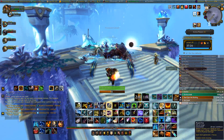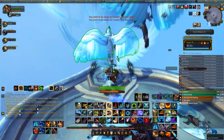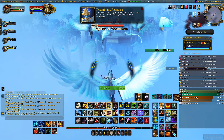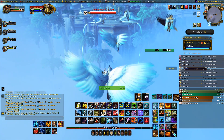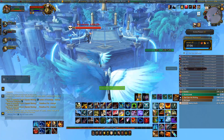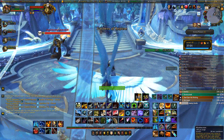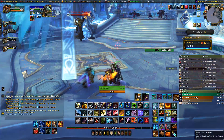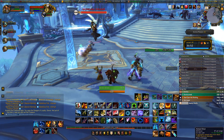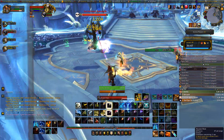We kind of struggled on one of them, and by 'we' I mean me. I got completely annihilated by the ice guy, which is the second one just after the second boss of this dungeon. If you guys want to check that out, be sure and just watch me get completely obliterated — I had no idea that he had a frontal cone ability. I ate it and he blew me way across the platform. But that happens, that's what these keys are all about. I definitely learned from my mistake: don't take the ice beam to the face.